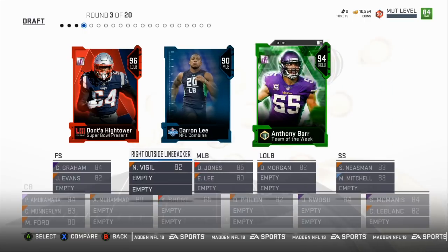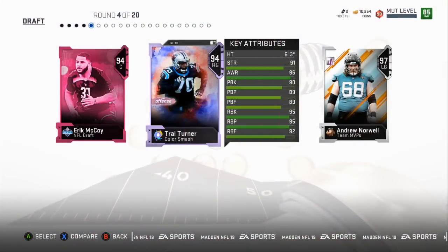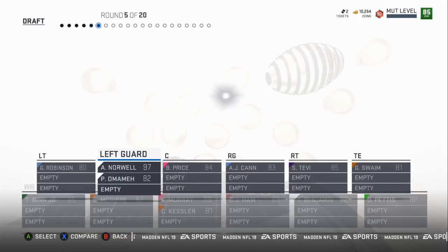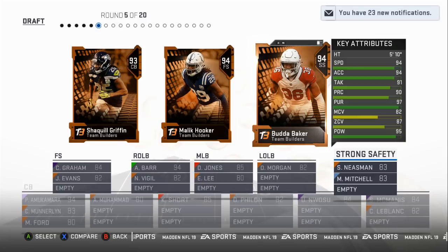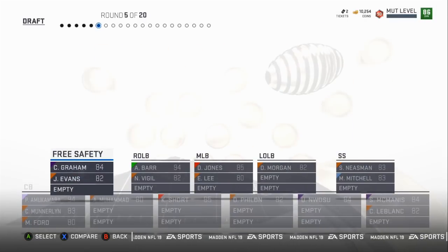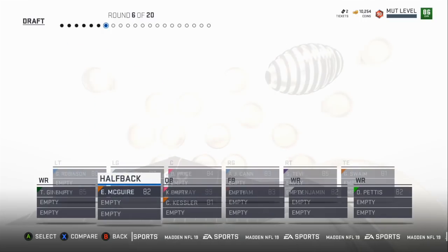We've got a beast of a user pick — a guaranteed user right there. Some of those other overalls might be pretty decent, but right here we're just going to take the highest overall. The draft is looking real good. We've got a chance between Hooker, Budda Baker, and Shaquille Griffith. We're going to take Malik Hooker in this round and hope we get another chance at cornerback later on. For running back we've got Aaron Jones at 93 speed and Melvin Gordon at 91 speed, with break tackle 82 vs 88 — we're going to get Aaron Jones.